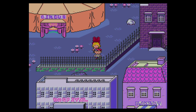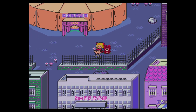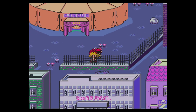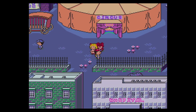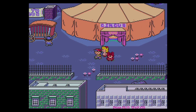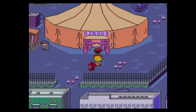Hi everyone, Flag here, back for another episode of Earthbound. Last episode we had made it back from the Happy Happy Village, spoke to the Runaway Five, got them out of debt, and they dropped us off in Threed. This episode we are going to be exploring Threed and seeing what's happening here, starting off with the Circus Tent.